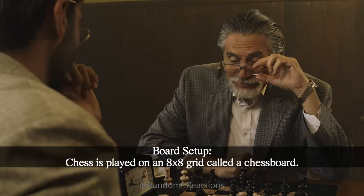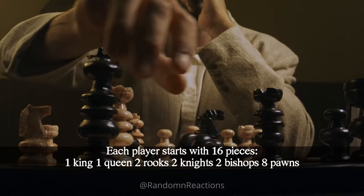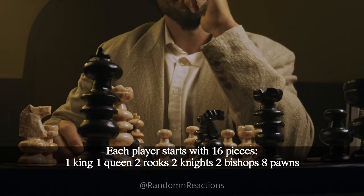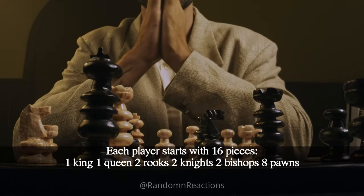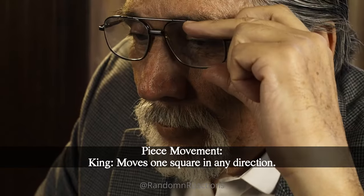Chess is played on an 8x8 grid called a chessboard. Each player starts with 16 pieces: 1 king, 1 queen, 2 rooks, 2 knights, 2 bishops, and 8 pawns.